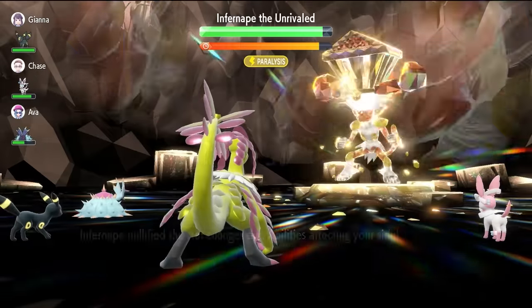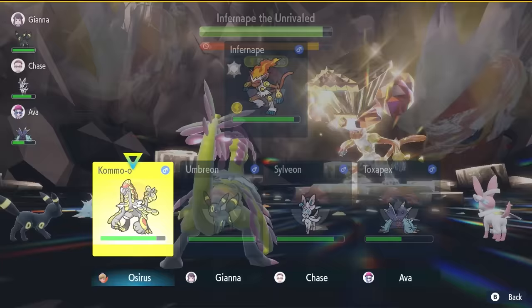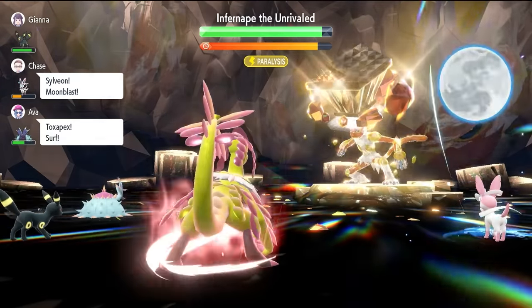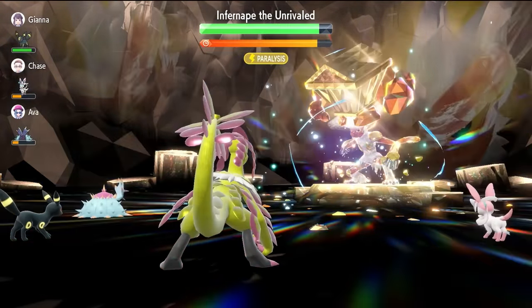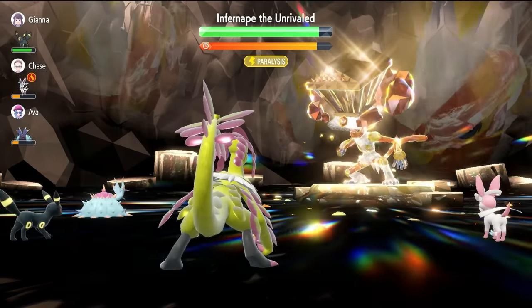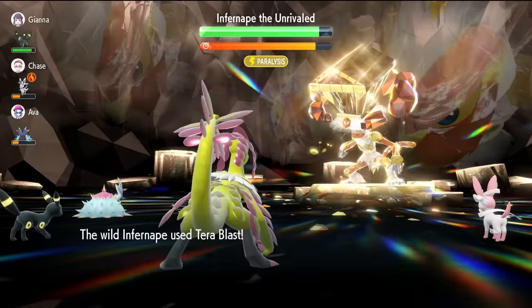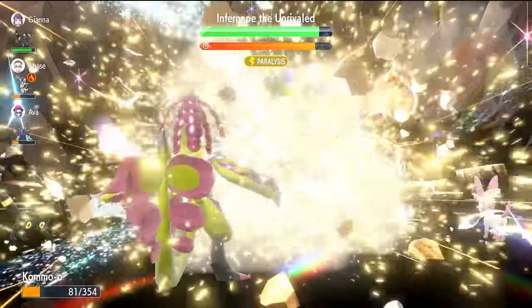We're just going to hang off here and wait. When we see that sign, now it's time for us to get that Belly Drum off. What we're doing is trying to raise our Attack before the shield gets set up, so we get all the setup done. We don't want Infernape's health getting to 80%, and we don't want the raid timer getting to 80%. Once we've got this executed, we can launch off a Close Combat.